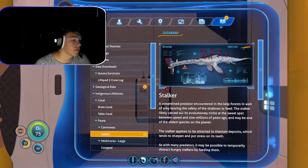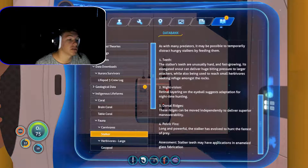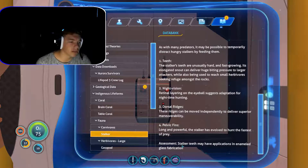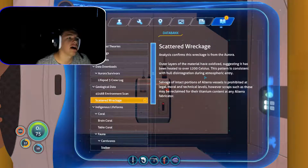Hopefully they could. Carnivore — Streamlit program. Counted in the kelp forest: Stalker. Titanium deposits — attracted to titanium deposits. Assessment: may have enameled glass. Scattered wreckage. Outer layers — material oxygen. 1,200 celsius — ouch. Awesome! So we got a ton of new blueprints.